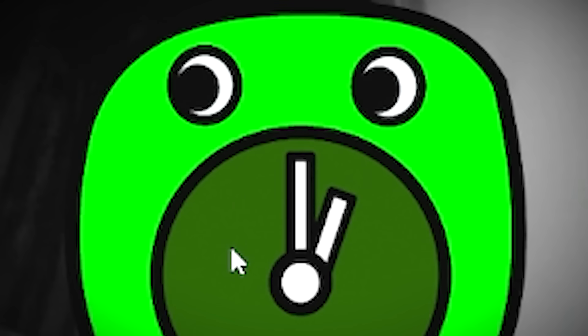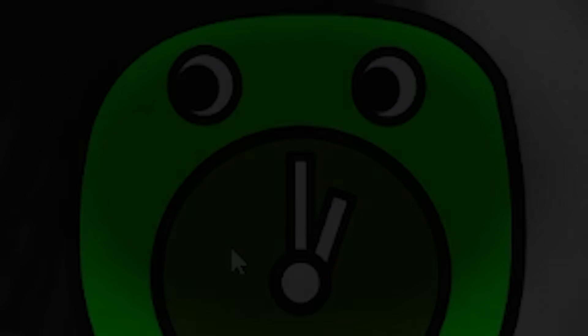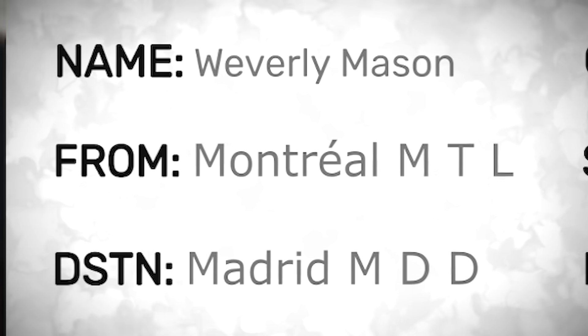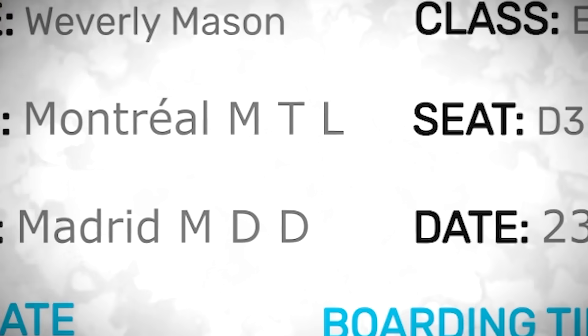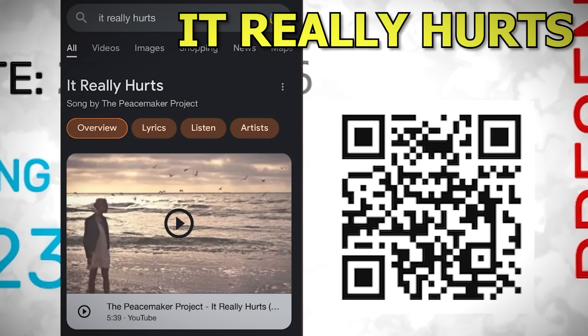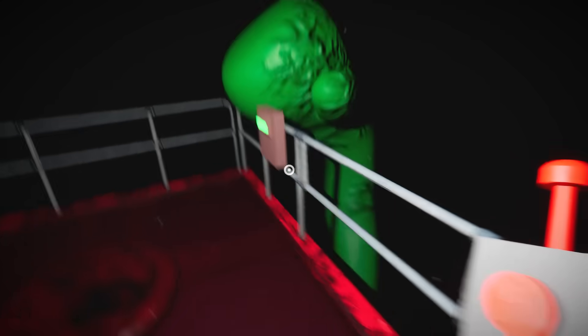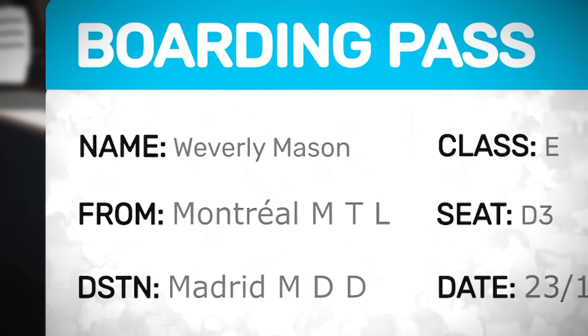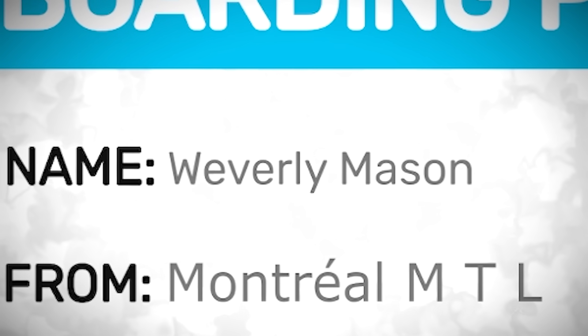The note spotted during the intro can be picked up and is revealed to be a boarding pass belonging to one Weatherly Mason — a flight from Montreal to Madrid on the 23rd of October 2016. If we scan the QR code, we are taken to a song by the Peacemaker Project titled 'It Really Hurts.' The song itself may not be important, but the words suggest something sinister: mascots attacking the staff and children of the facility after receiving a signal to turn them rogue. And it seems Weatherly Mason may have been the one to send this signal.